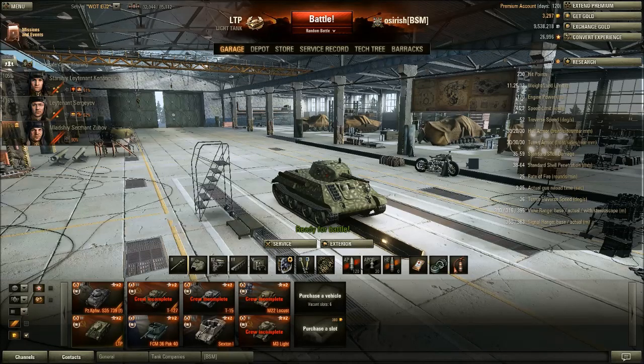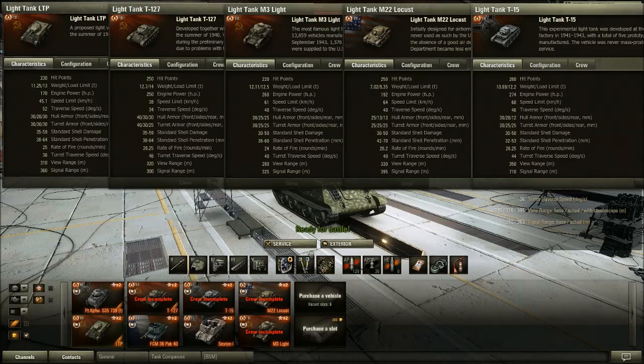As per usual, we're going to be comparing the LTP against all the other Tier 3 premium light tanks. There are three Russian premium light tanks in the game at Tier 3: the LTP, the T-127, and the M3 Light. I'm going to be putting these three directly against each other. We also have the American Tier 3 Locust and German Tier 3 T-15.